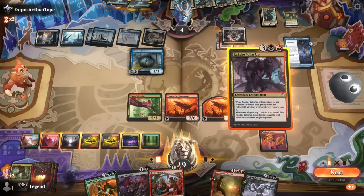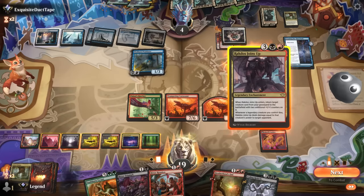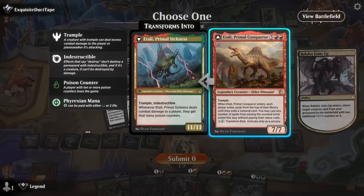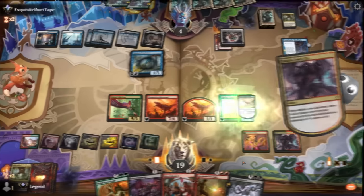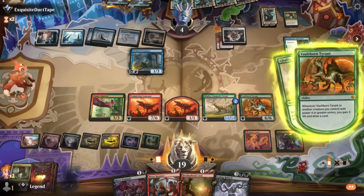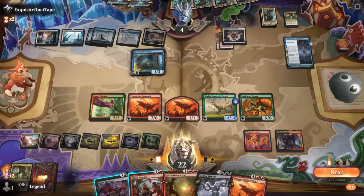Ragdos Joins Up is the more fun option if we're being honest. Bring back Galta, put in Vaultborn Tyrant, and smash.